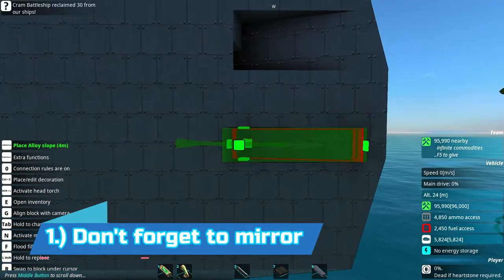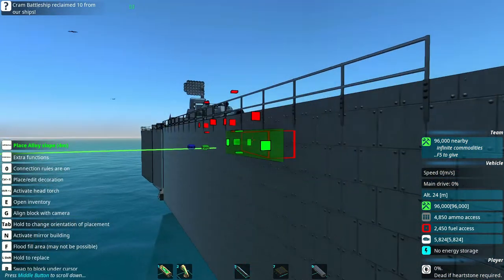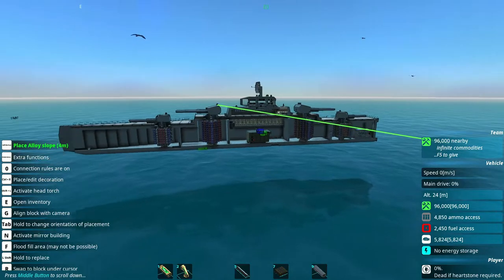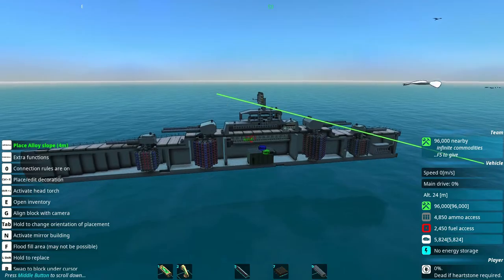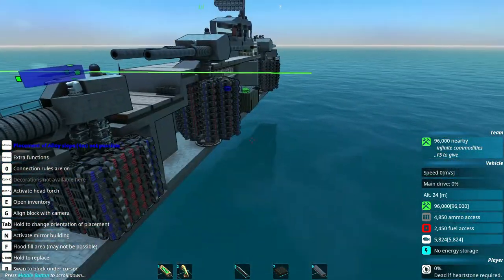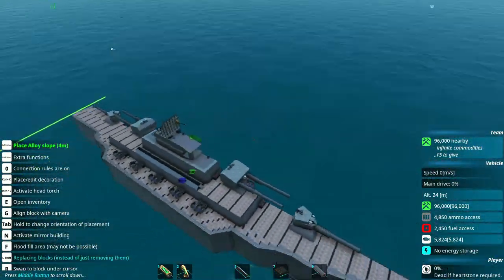Okay, this ship is gonna be amazing. The best thing I've ever built. Wait a second — oh no! Don't forget to put mirror mode on whenever you're building. You don't want to end up like this guy. I can't tell you how many times I've built the entire front section of a boat, or the entire back section of a boat, and I wasn't in mirror mode and I just had to do the entire thing all over again. So definitely, whenever you can, check to make sure you've hit N for mirror mode, because you don't want to redo things twice.